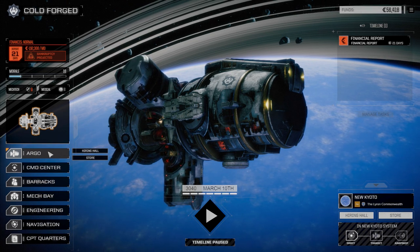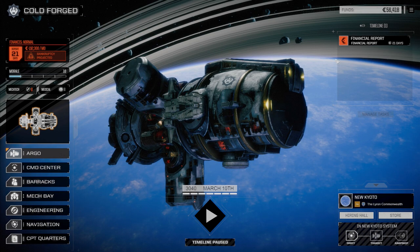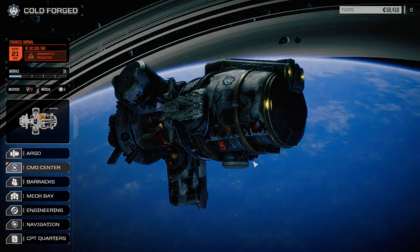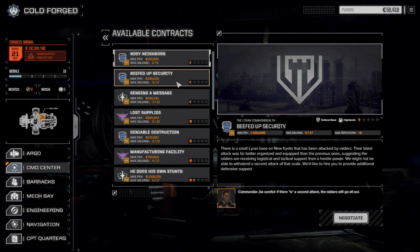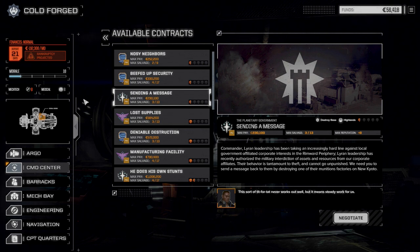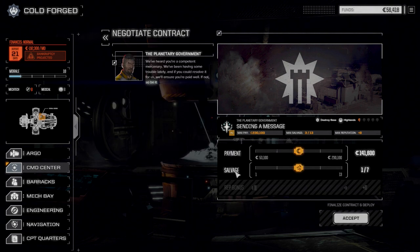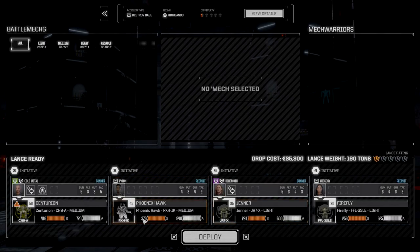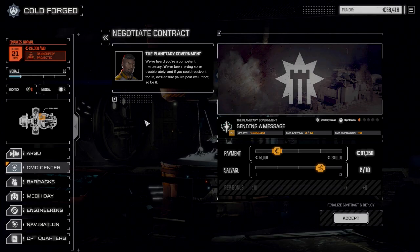Next financial report is in 21 days, so we need to make some cash before then. Hopefully we can choose a nice light mission first, and then right after that we'll be able to take on a heavier mission before the end of the month. Let's go to contracts and try to find something easy. Defensive one's not so good — 'Noisy Neighbors,' chances of fighting two lances. 'Sending a Message,' destroying a base — we're going to take this one. Let's negotiate and go for 10 salvage, 97,000.